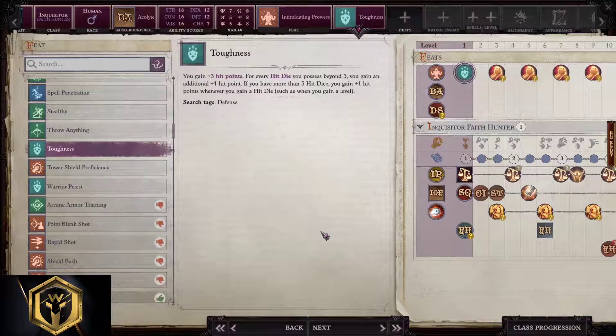If we go with a ranged inquisitor, Point Blank Shot is a good way to start. In this build we will take Intimidating Prowess and Toughness.